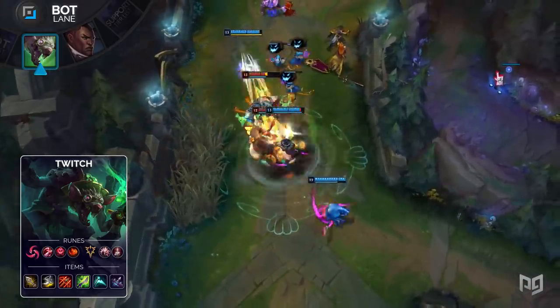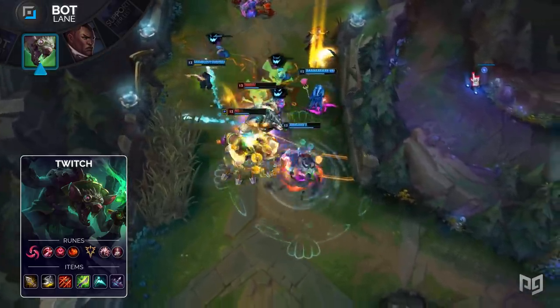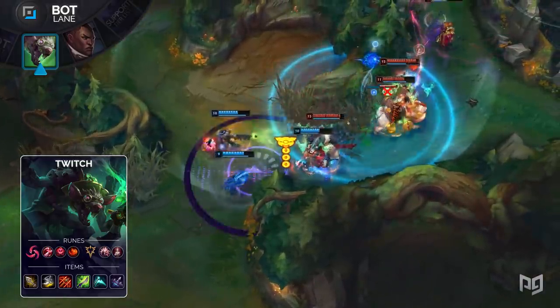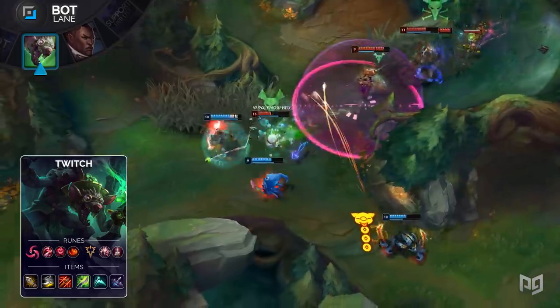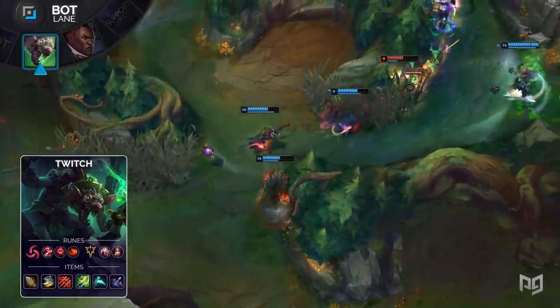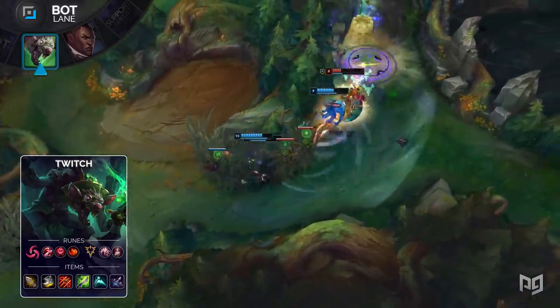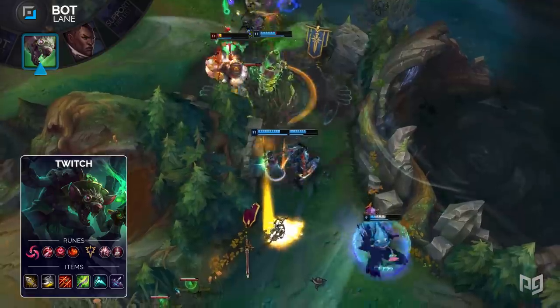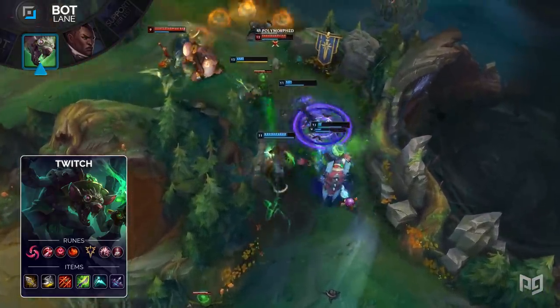This build does not incorporate a Blade of the Ruined King or any lifesteal for that matter, so Legend Bloodline is a must. Relentless Hunter is arguably the best rune on its tier for Twitch — he thrives off of picking off overextended opponents, and Relentless Hunter allows him to quickly traverse the map to make plays everywhere. It honestly feels like he always hits you from the spot you were hoping he wasn't at. For items, build an Infinity Edge first, then Berserker's Greaves, Runaan's Hurricane, Mercurial Scimitar, Essence Reaver, and Immortal Reminder. You get a ton of attack damage as well as critical strike chance with this build, and the Essence Reaver also lowers your cooldown quite significantly. You'll be able to stealth in and out of fights more often and also have your ultimate up much more frequently.